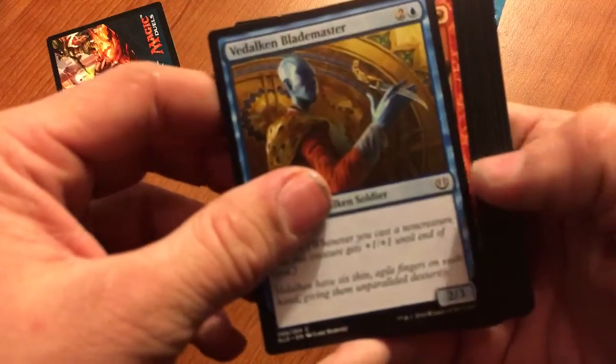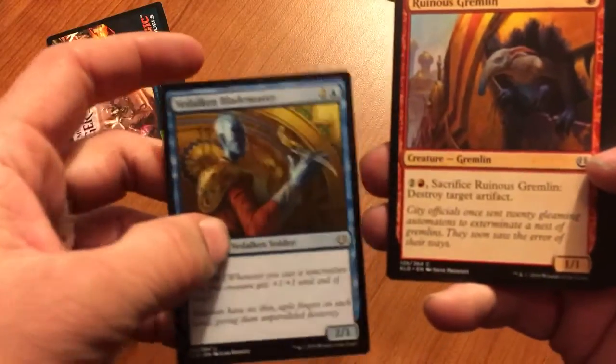Start with the first pack. I think the way these go, the better ones are at the back — I believe, not positive. You got a few commons and then the rare ones in the back.